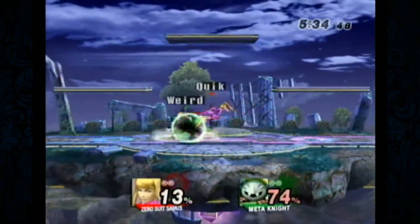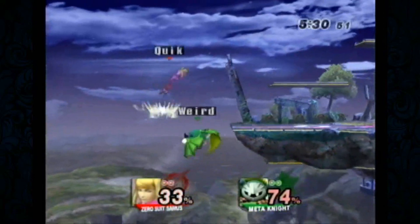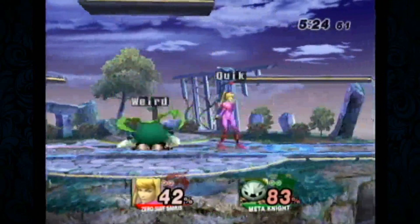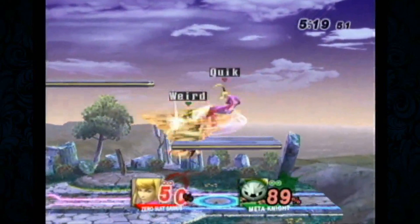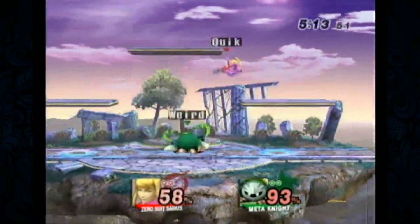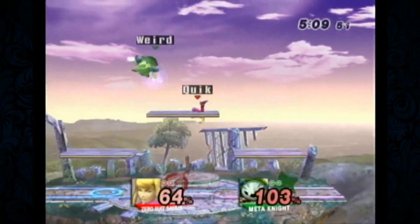Zero Suit can force an air release on Meta Knight, but Meta Knight has one of the worst air releases in the game. Can she do anything out of a dash attack? She can dash attack into up air — up air is the killer. At low percent you can set up dash attack across the stage: dash attack, dash attack, up air or up tilt, so long as they don't SDI right away.